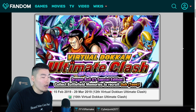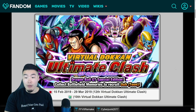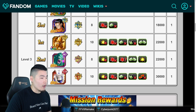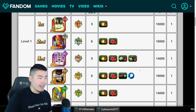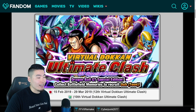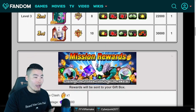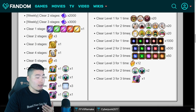We have the Virtual Dokkan Ultimate Clash GT Edition, and this is actually the 10th one on Global — it was the 12th one when it came out on JP. This is a special edition because all of the enemies for this one are GT-themed characters. As you can see, level 1 we got Baby, Jeroe, Super 17, Omega Shenron, and three different Shenrons, all doing different things. With this Battlefield comes some more stones, more Battlefield Memory or Jewels, and some more free orbs as well.